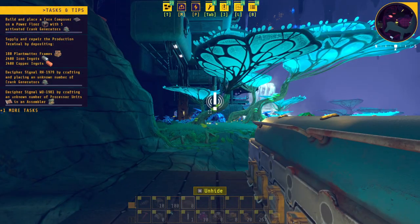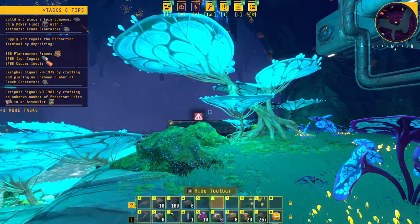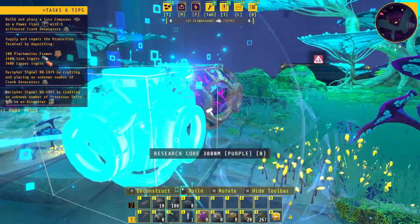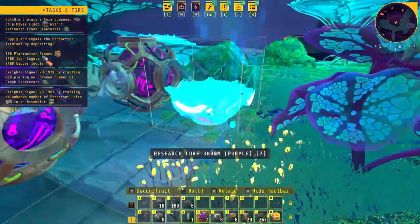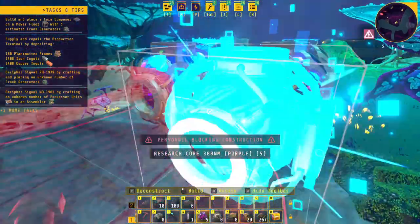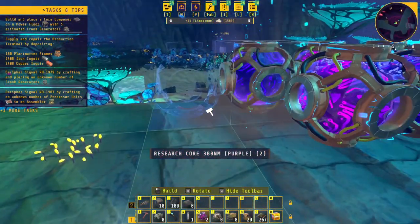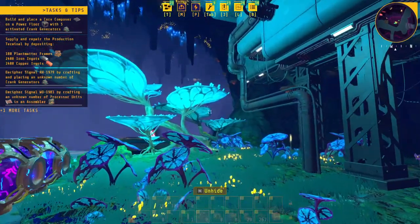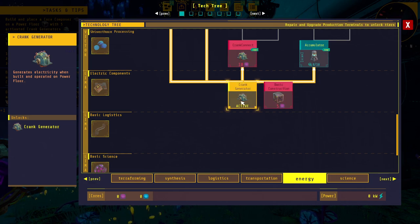Let me look around and see if I can find anything. No, I didn't get anything. Let's go ahead and use my mouse buttons and place them here for now. Once I get the research of the crank generators I'll put them into the core composer. Let's go ahead and unlock that.